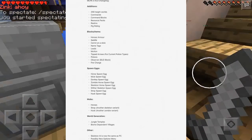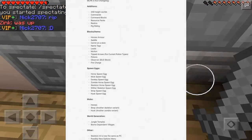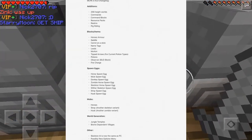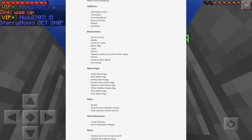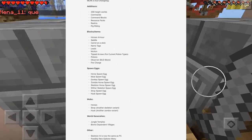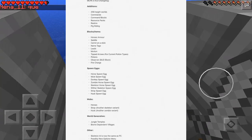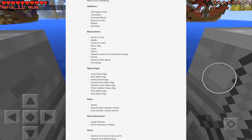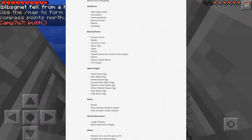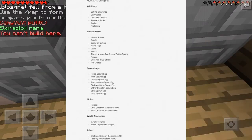Now let's move on to the new blocks and items. There are going to be horse armor, a saddle, a carrot on a stick, name tags, leads, mutton, tipped arrows for current potion types, pistons, observer, and fire charge. I actually didn't know that tipped arrows are going to be added — I think that's like the slowness arrow or speed arrow, based on the current potion type.